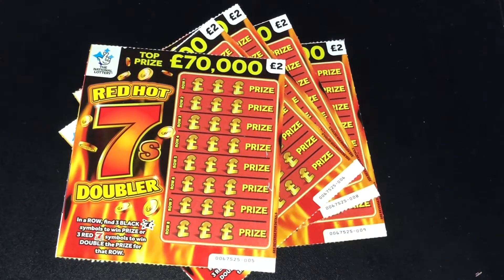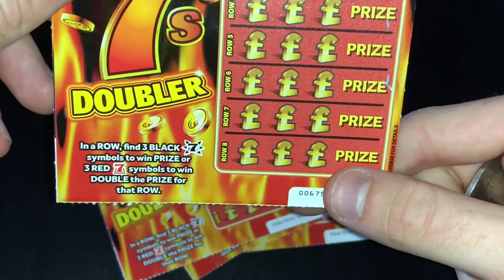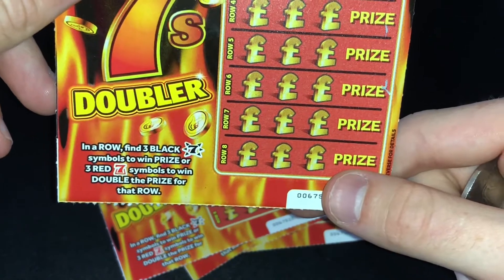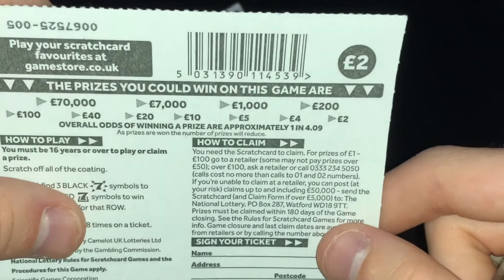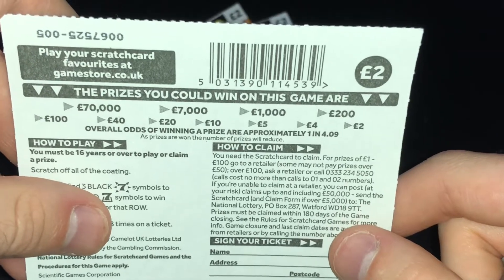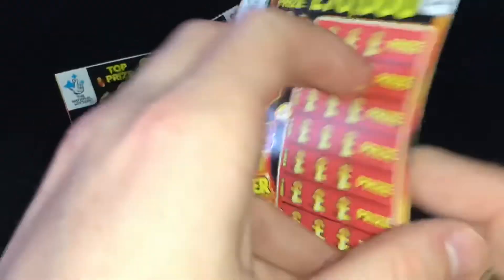Let's go straight into this. The aim of the game is to find three black sevens symbols to win the prize, or find three red sevens symbols to win the prize and it doubles the price. The prizes are two, four, five, ten, twenty, forty, one hundred pounds, two hundred, one thousand, seven thousand, and a nice big jump to seventy thousand pounds jackpot.